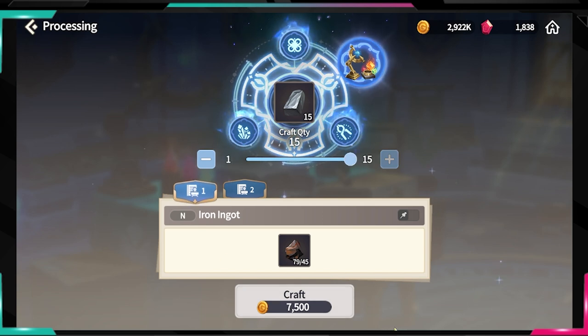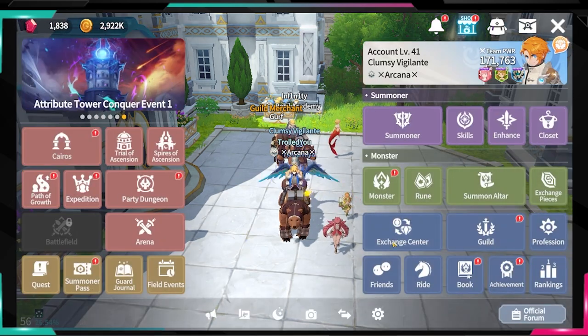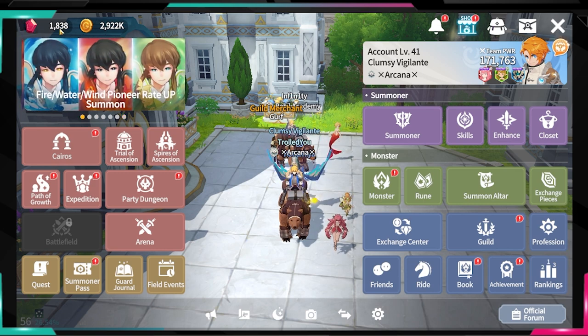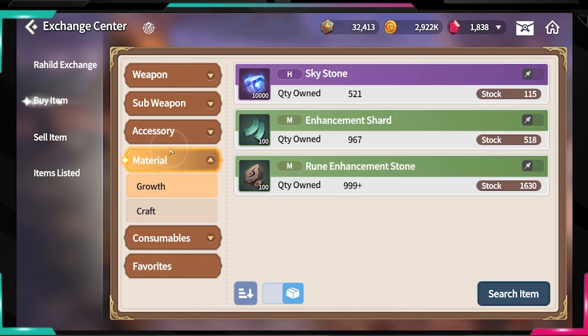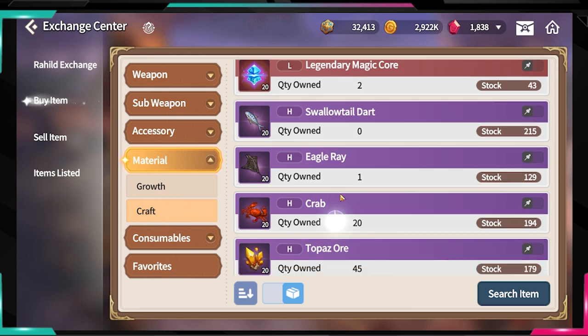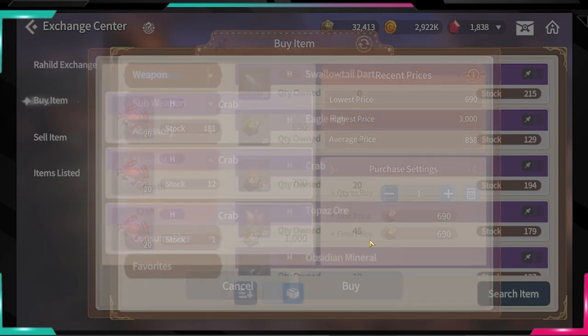You can farm raw minerals and turn them into ingots or other materials. But if you don't really care about professions right now and you need those crystals, what you can do is hunt for sellable items. Every day you can come to the Exchange Center, go through the Craft Materials section, and check prices one by one.